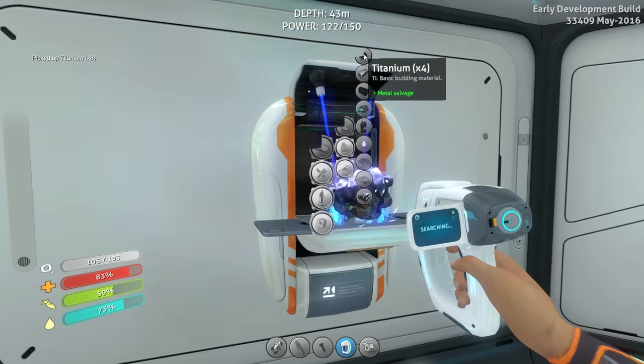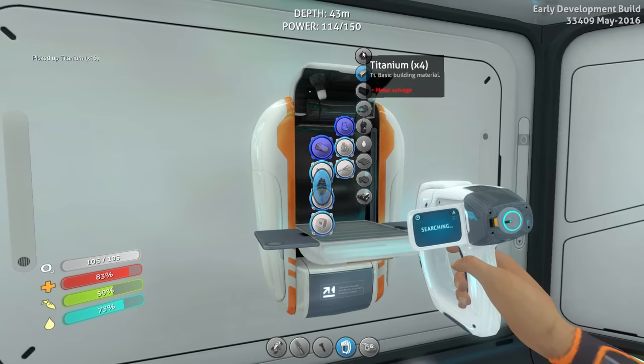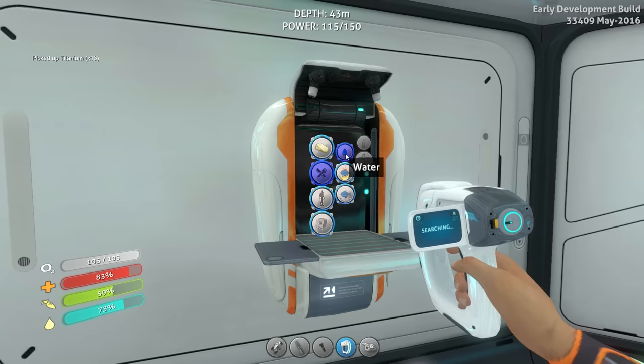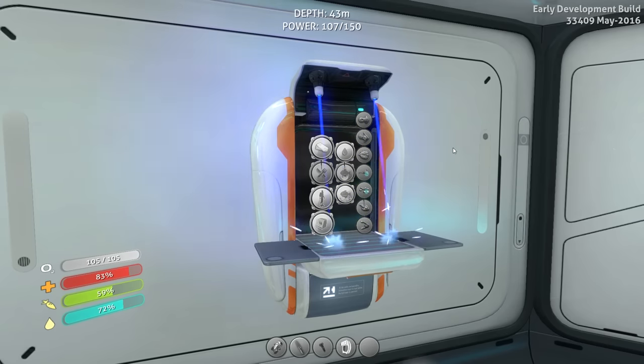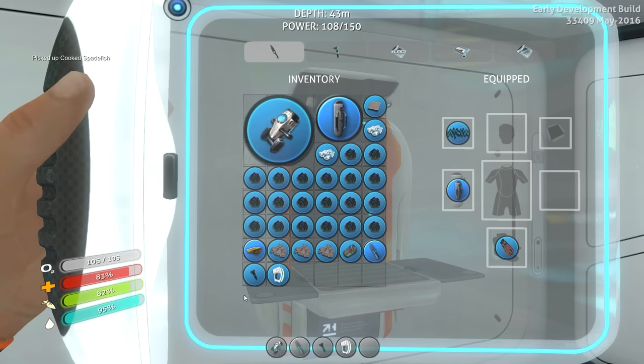Now that we have converted all of the metal salvage into the titanium that we require, we do need an ingot to build the mobile vehicle bay thing that allows us to build a vehicle. We've got a spadefish right there - I'll probably cook him up and eat him right now. We'll drink the water to knock that out. That actually was not a bad time for us - we did okay.